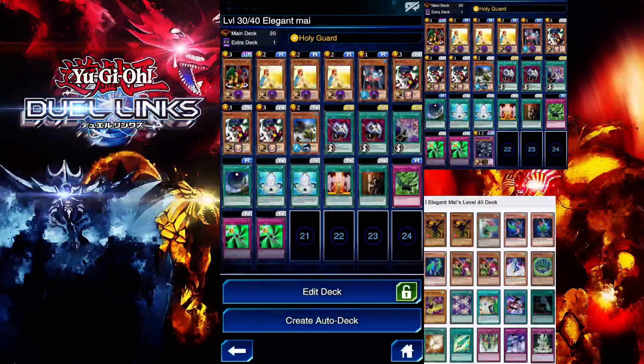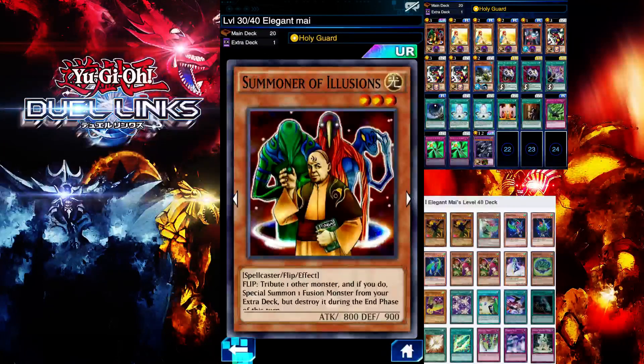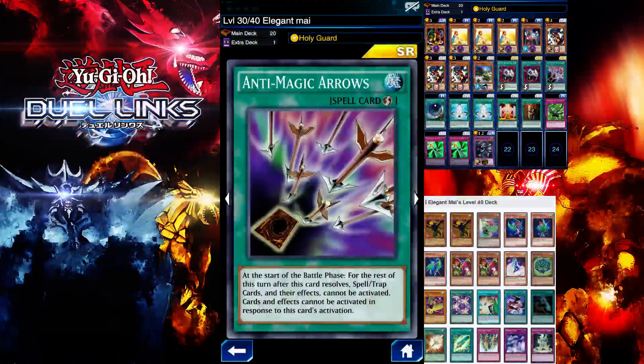I'm running two Enemy Controllers. The reason I'm running this card is because it's very specific in this deck — you use it to stack your Unhappy Girl to create space for your Piranha Army, and it causes your opponent to lose life points. I have two for consistency, plus in case one ends up at the bottom of the deck.